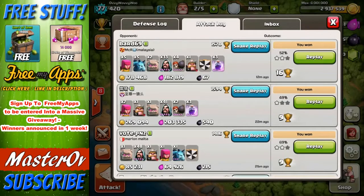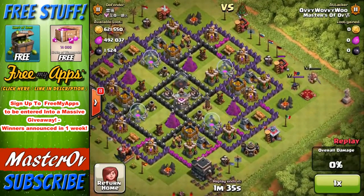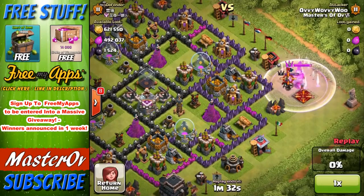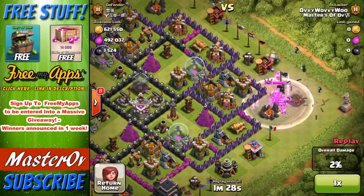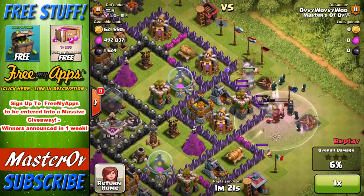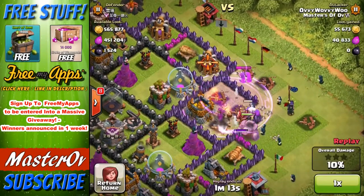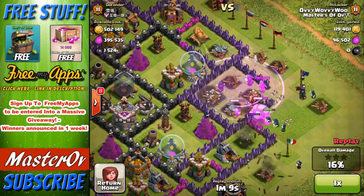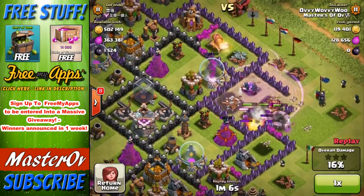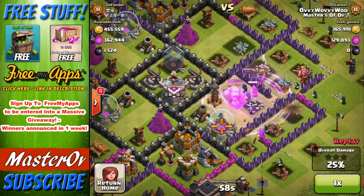The second attack was a 49% one-star but we got 269,000 gold and 200,000 elixir. It was a relatively hard base for my level — a town hall nine. I spawned my barbarian king to take care of the archer, then my golem, who went a little far out. I also brought skeletons this time to open up a path, and rage spells, which really helped speed things up and add damage. I could already see I'd taken 100,000 of both loot types.